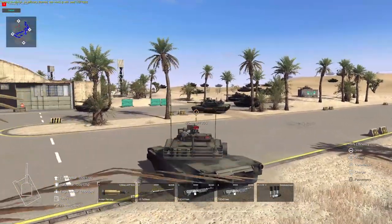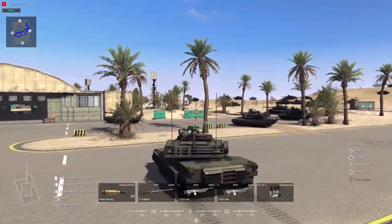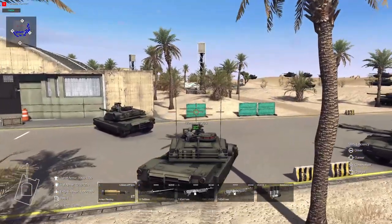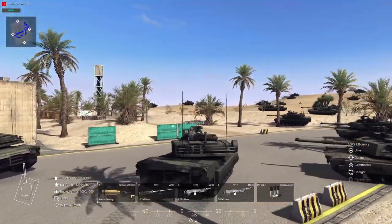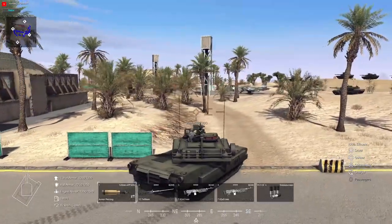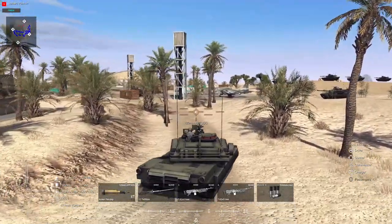All right, here we are all the way at the rear. Going to get a good glimpse of the tanks as we approach where the tripods are. You'll see some of the tanks float, but once the battle actually starts and they become active, they will properly stick to the ground.